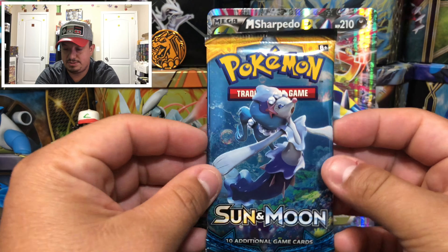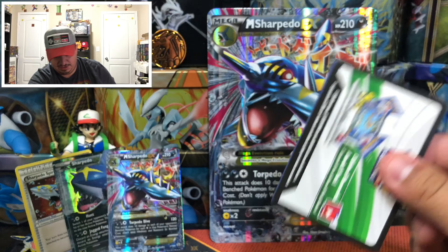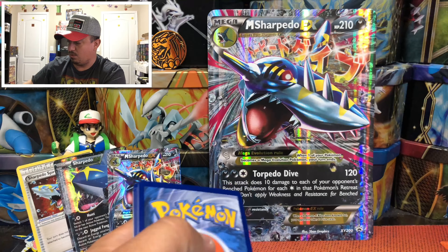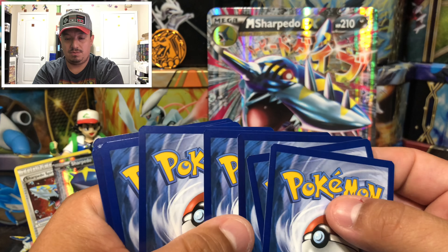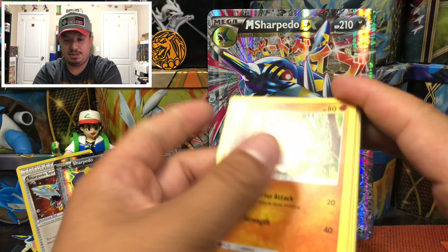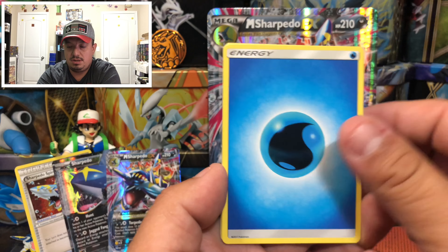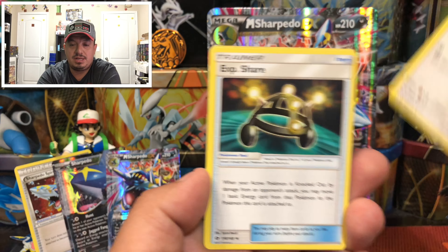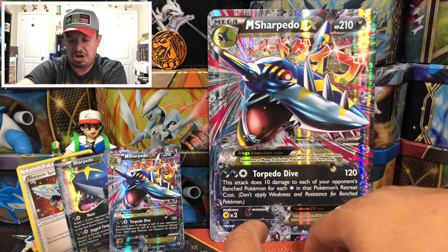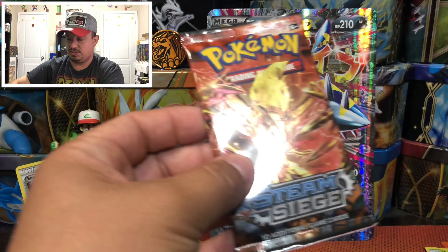Let's start off with Sun and Moon and see if this hype train gives us some hype pulls. Here is a Makuhita, Caterpie, Inparis, Jangmo-o, shoulder — we have a Lillie, Spinda, Experience Share, and a Shiinotic. That is the rare holographic card — nice, Shiinotic!